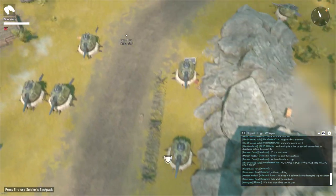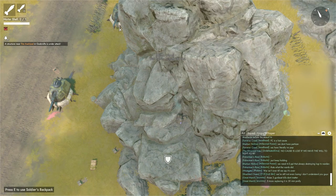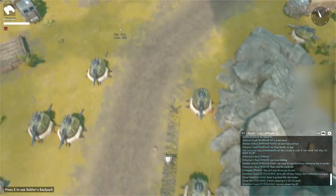Scan the battlefield and look for targets to shoot. Remember, when picking a target, the mortar tube is slow to fire. Shooting at mobile targets is difficult, so entrenched enemies and structures are ideal targets.